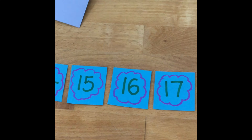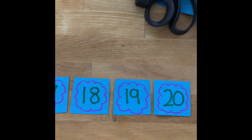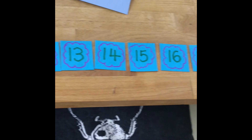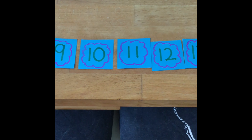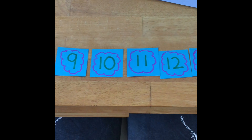Let's carry on: 14, 15, 16, 17, 18, 19, 20 — we've done it! We've made our number line. You could also try to make your number line go from 20 backwards down to zero. Have a try, and make sure your pets don't steal your numbers. Have fun, bye!